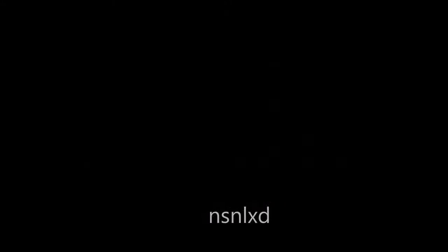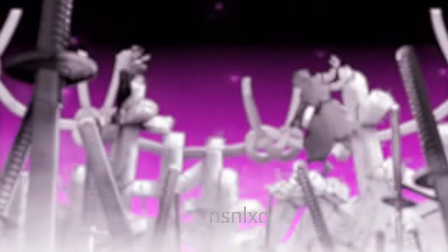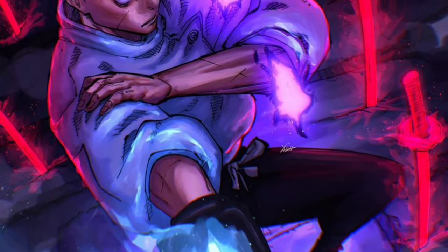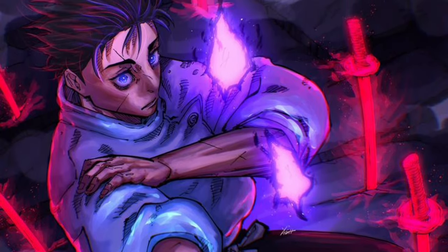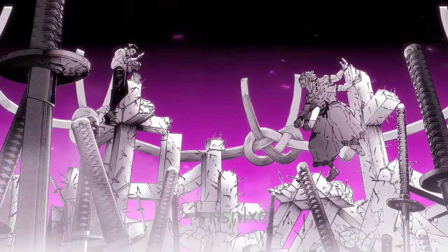And now at third, we have Mutual Authentic Love from Yuta. What makes this domain wild is that Yuta can copy techniques, using any of them as a guaranteed hit inside his barrier. It's like having an endless arsenal at his disposal, with each technique powered by his insane cursed energy. But while it's versatile, it doesn't quite match the top two.